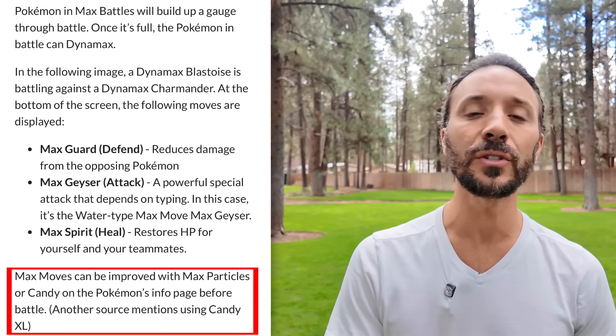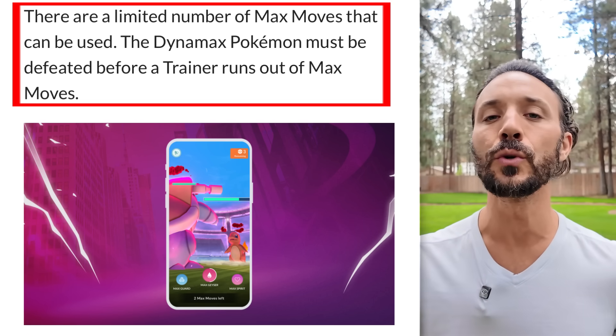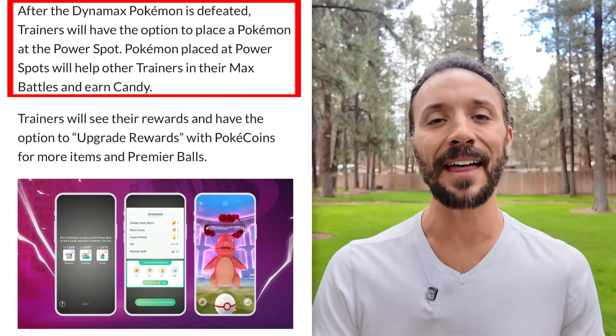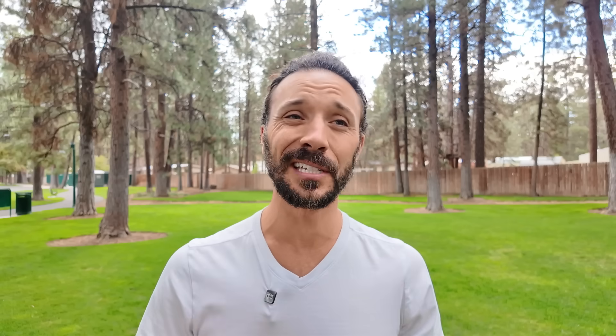To improve these moves, you can use Max Particles or Candy. There are a limited number of Max moves you can use during a Dynamax battle, so use them strategically to defeat the Dynamax Pokemon efficiently and earn the opportunity to catch them. Once the Dynamax Pokemon is defeated, trainers will be able to place a Pokemon at the Power Spot, which will help future trainers defeat that Dynamax battle and will also earn you Candy.